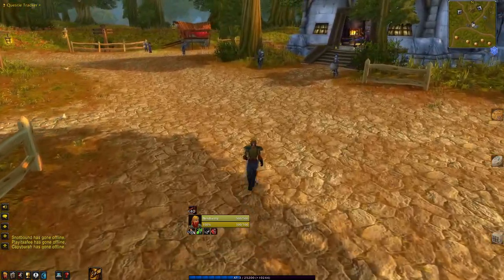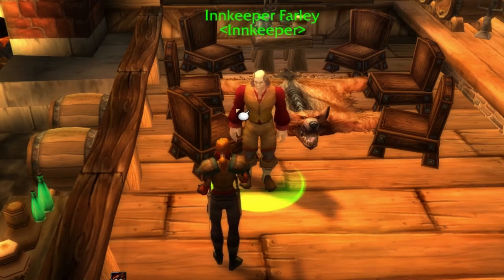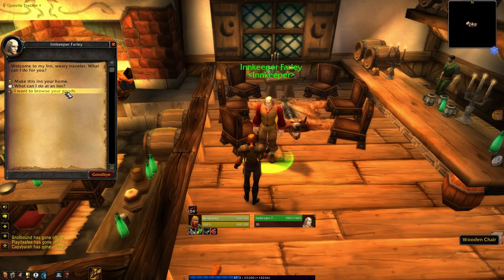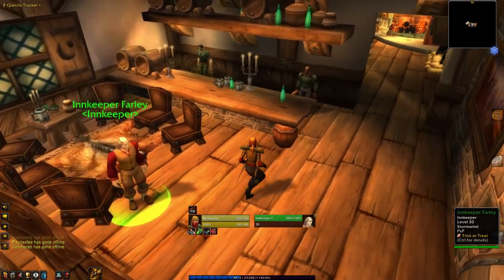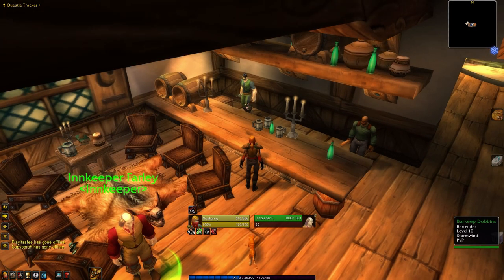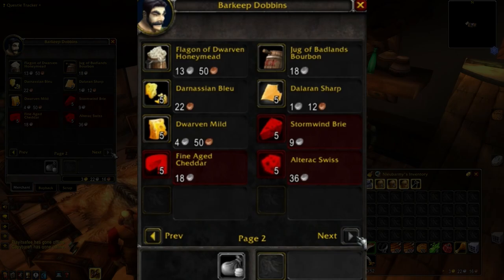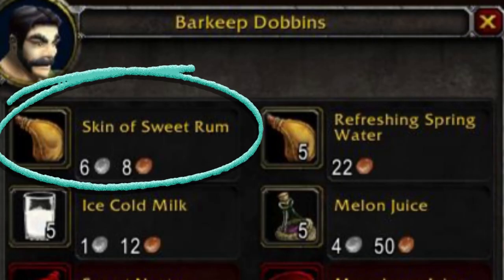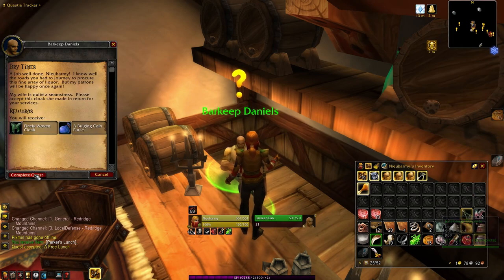Goldshire is the first main quest hub in the zone, and you will set your hearthstone with Innkeeper Farley at the Lion Pride Inn. Farley sells the usual food and drink you will need to keep you in good health throughout the zone. The guys behind the bar are Barkeep Dobbins and Brog Hamfist. Dobbins sells a variety of drinks and brews, including a skin of sweet rum. This will be required in a gathering quest from Redridge later in the game.